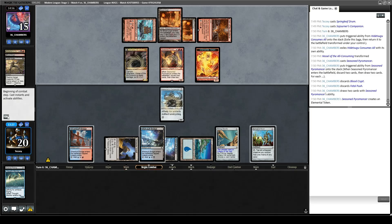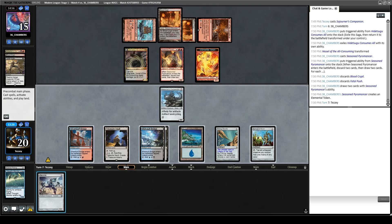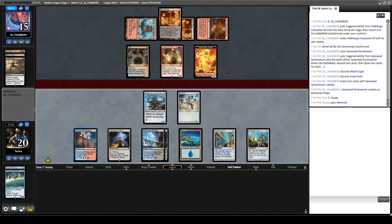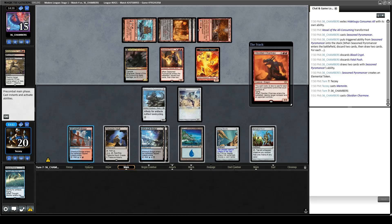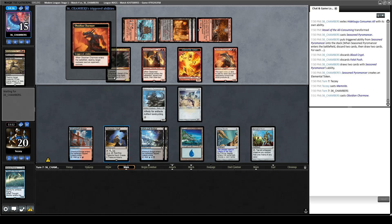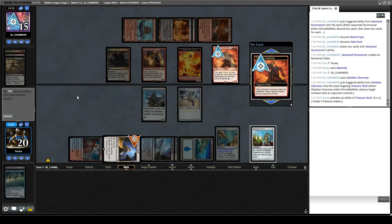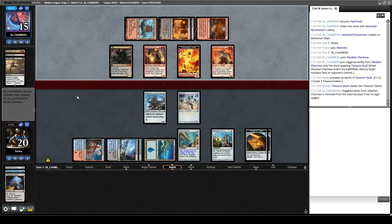Running out Memnite might have been wrong in case they have a Kolaghan's Command and lock us out of a draw step, but I think it's a bit more likely they randomly have a Thoughtseize or something that we turn on with it. Opponent plays a Charmaw — I assume targeting Treasure Vault. We're just going to pop it in response. Come on, blue spells off the top, preferably multiple in a row. Ornithopter — not a blue spell. Let's pass, leaving Ornithopter in hand so we can still draw a card despite a Kolaghan's Command.